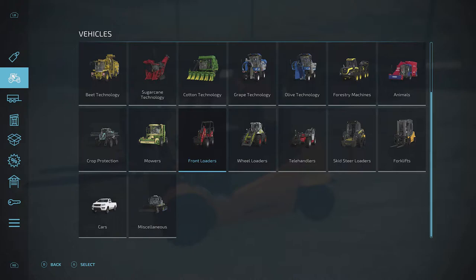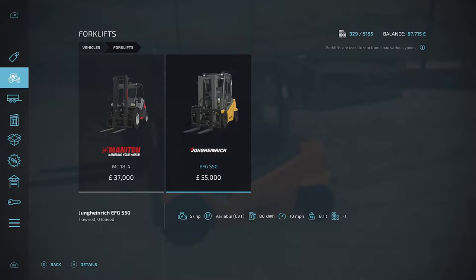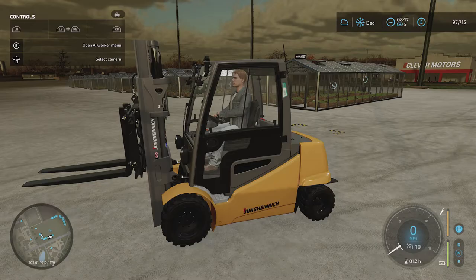There are two choices. I don't think there's a massive difference between the two — I went for the more expensive one. It's slightly more powerful, although bizarrely it's a little bit slower, but it can lift heavier stuff. It can lift 8.1 tons, whereas the other one can lift 4.1 tons.